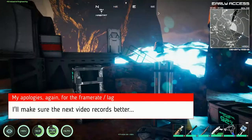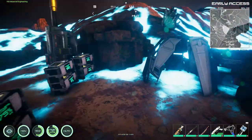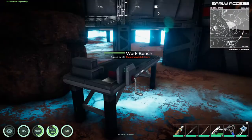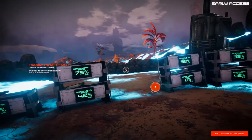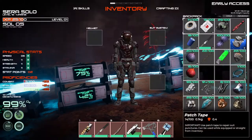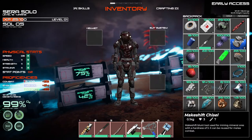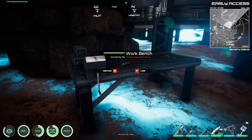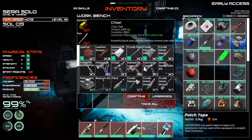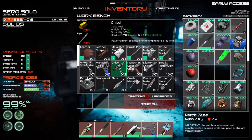So what we need to do is make a couple things. We want to get the next chisel up because we're finding materials that this makeshift chisel only gets to a hardness of three. So the regular chisel - we need a dime alloy and a regular pipe. This gets to hardness of seven.